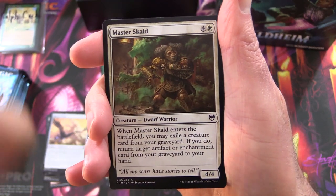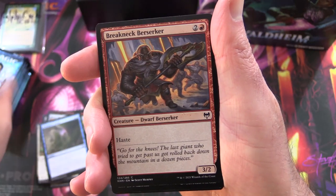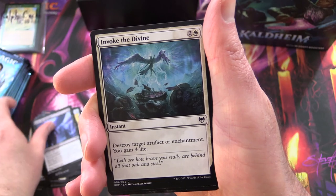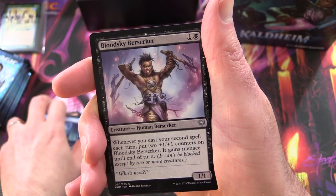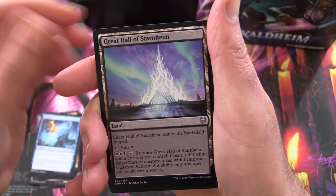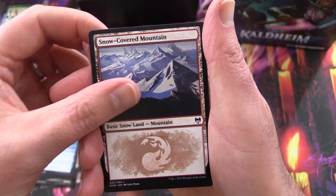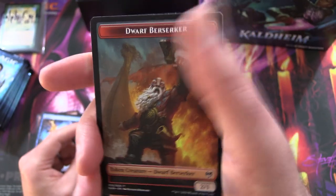On to the second one. We've got a Master Skald, Disdainful Stroke, Breakneck Berserker, Guardian Gladewalker, Skull Raid, Raven Wings, Raise the Draugr, Invoke the Divine, Dwarven Reinforcements, Blood Sky Berserker. For the Uncommons: Replicating Ring, Great Hall of Starnheim. And the Rare is Faceless Haven. Along with Snow-Covered Mountain and a Dwarf Berserker token — is that not the coolest token you've seen?